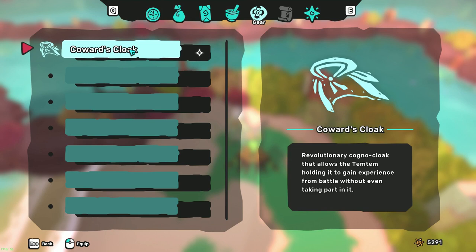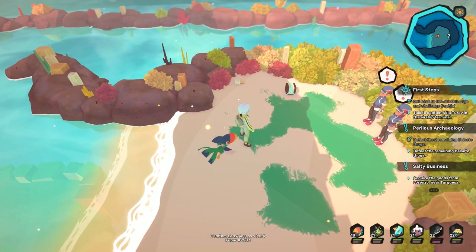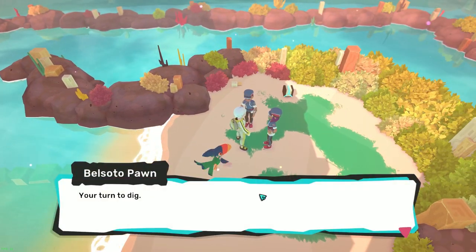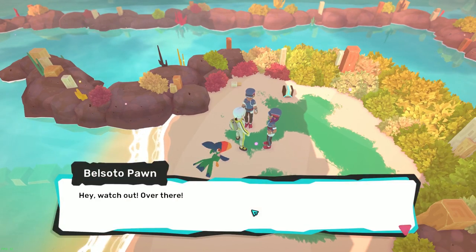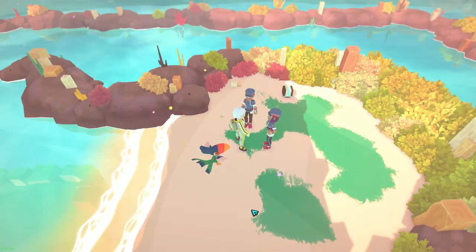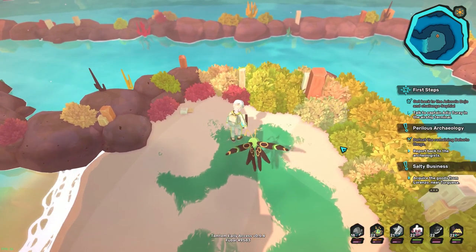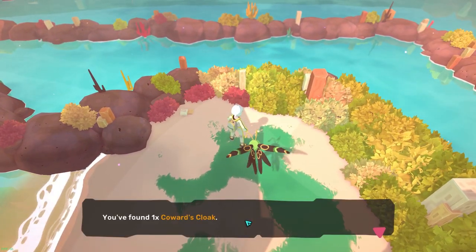Now on to where this is at and how to get it. There is a side quest — it's not part of the main quest — so it's possible to miss it. But it'll bring you to these people where you'll have to fight them. When you win, it'll give you access to this little loot box, and that is where the Coward's Cloak can be obtained.